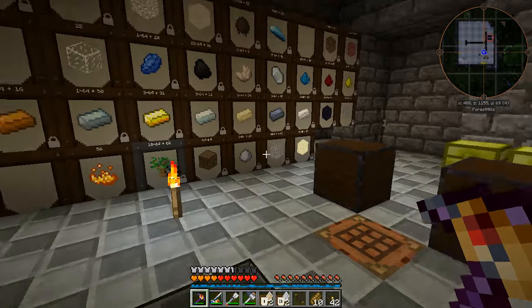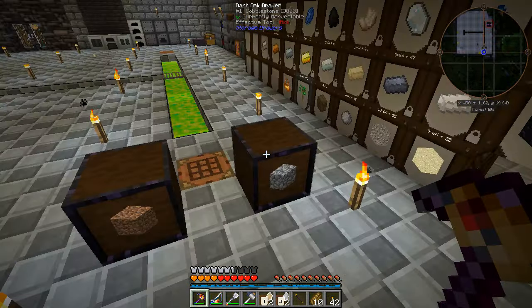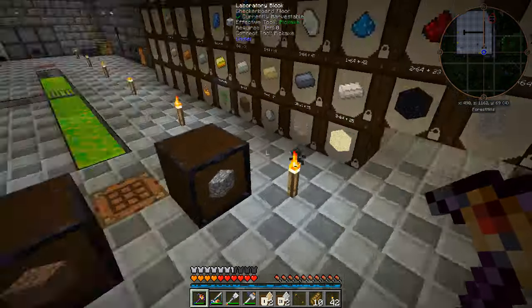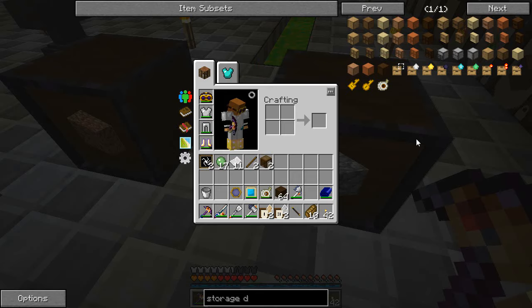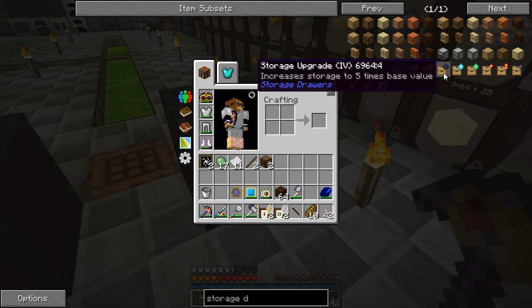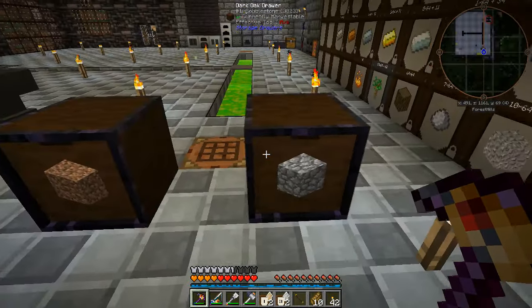Storage drawers are very very similar to barrels, and as you can see I've got these two here that I've prepared. I've swapped my cobble and my dirt into these. They have this lovely trim of obsidian around them because I have the five times base value upgrade installed on them. You don't need to put all the other ones in as well - you can just put straight to the five times one.